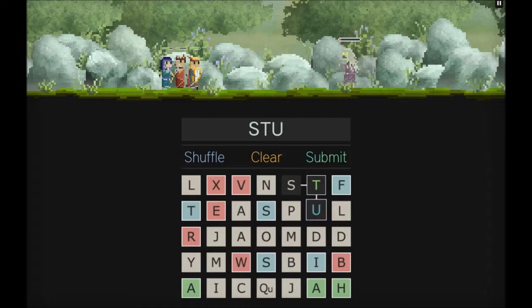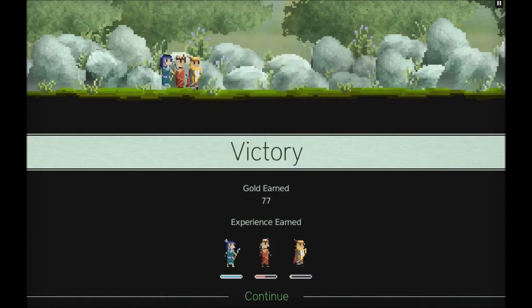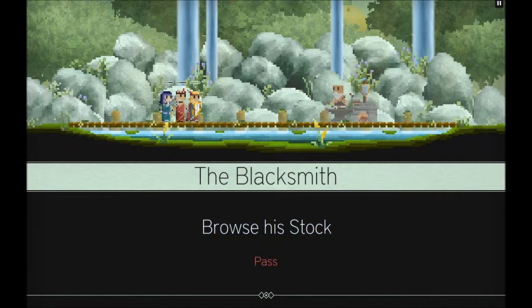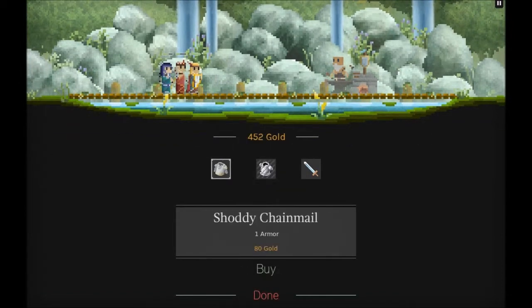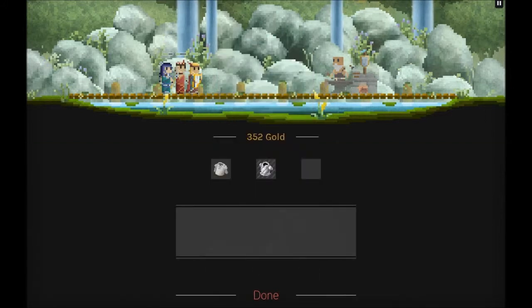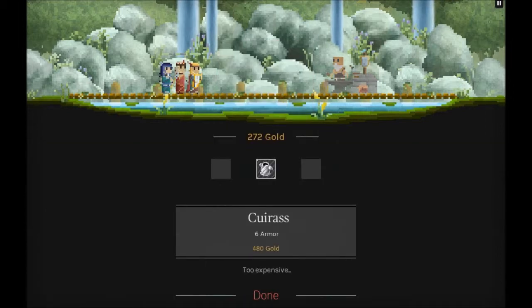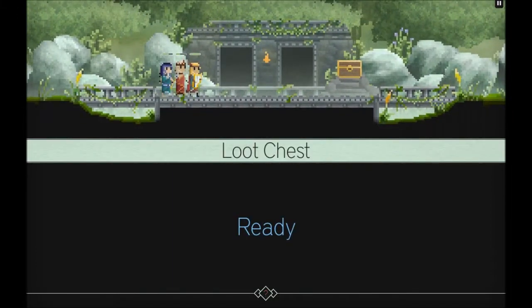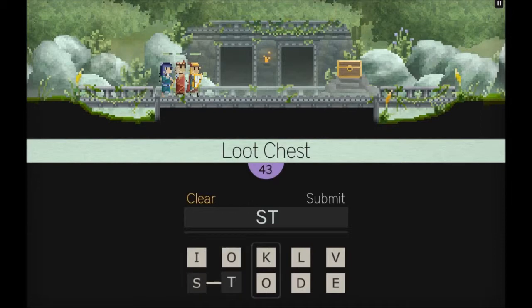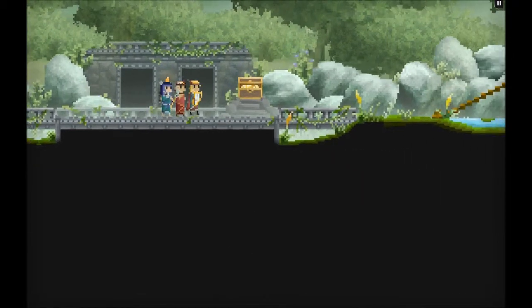Spelled 'stud' to finish off that enemy - fantastic. Now he's leveled up and we need to find a fountain. There's a blacksmith with a shoddy chainmail and a shoddy short sword - we'll buy the short sword and give it to the Flame Priestess. Her attack damage went up. I think the blue stat represents defense or mana. We also found some golden armor along the way - sweet!